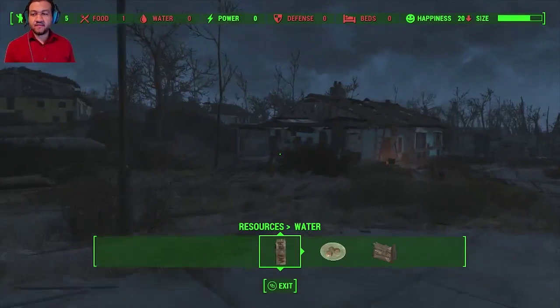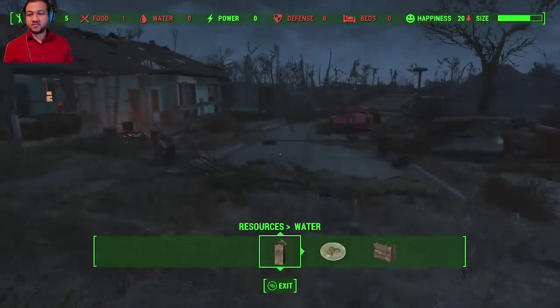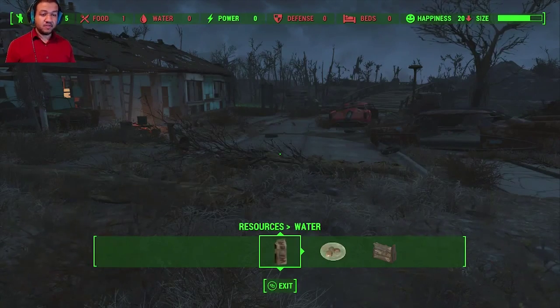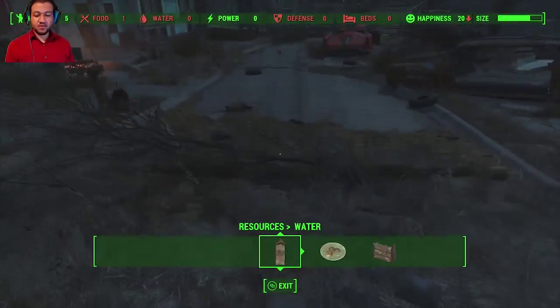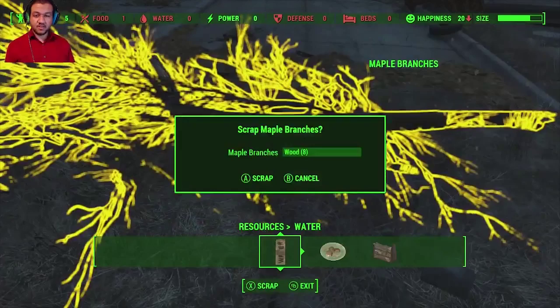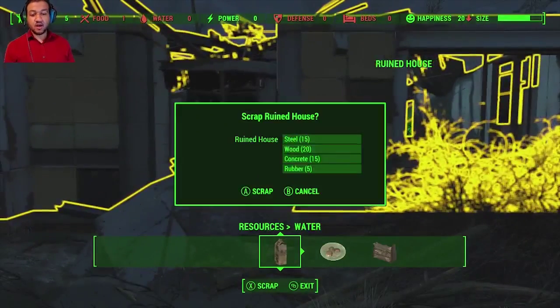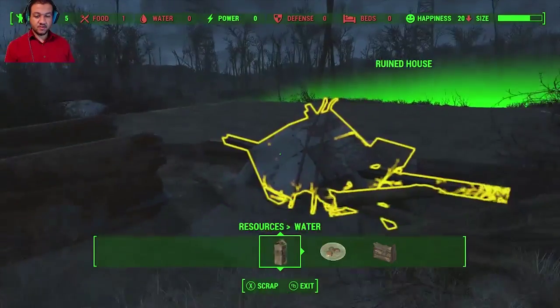As you can see at the top, we have five people in the family now — that's one of the people that we saved. Food is low, no water, no power, no defense. So right now we are going around and collecting all the scraps, grabbing all we can. Any broken down houses — this one we can completely scrap, get all the material and start fresh.